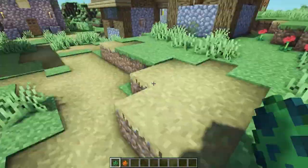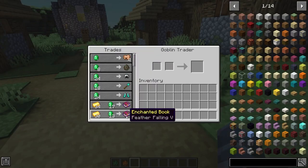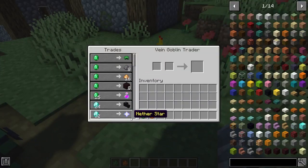This next Minecraft mod is called Goblin Trader. This adds a goblin that you can find underground, and you can trade with him for some really cool stuff. There is also a nether version of him which gives you nether stuff, which you can find in the Nether.